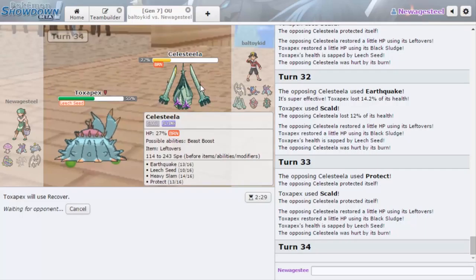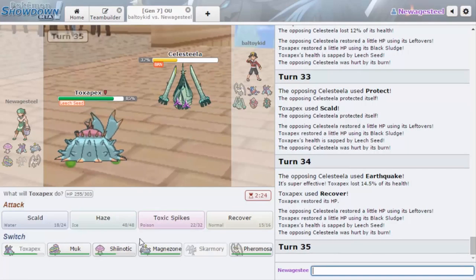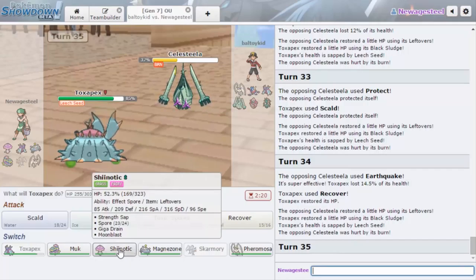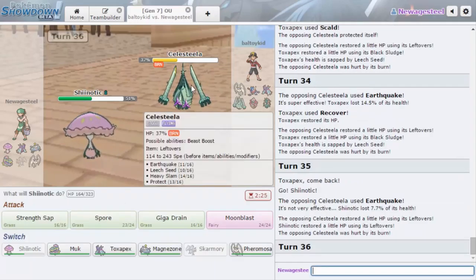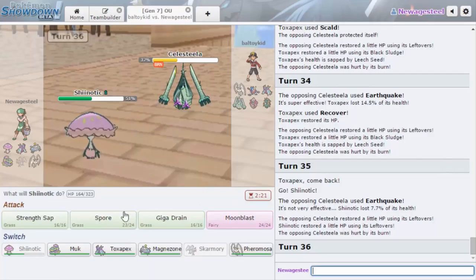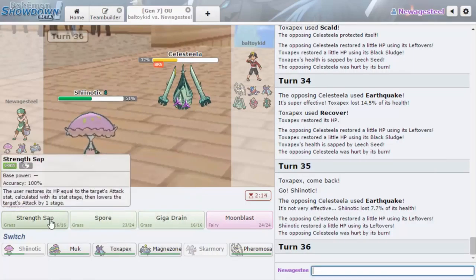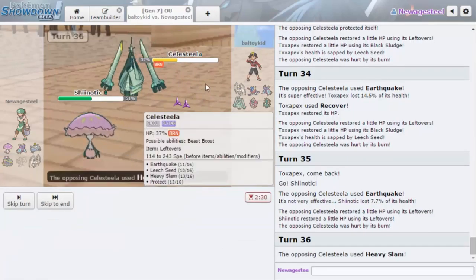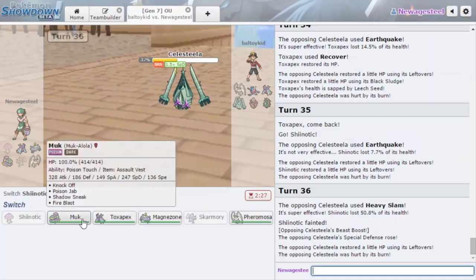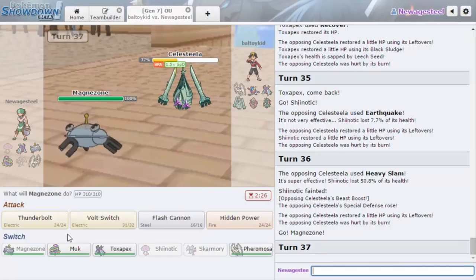Toxapex can stay in, I don't really mind his Celesteela getting health — it's just an annoying Pokemon to deal with. I just need a switch on something. I mean I do have Leftovers. I'm going to go Shiinotic here and hope he Protects. He goes for Earthquake again. I think he can knock me out with Heavy Slam — do I risk it? I really don't want to go into... well, cause what else would he go for? Alright, I'm just going Magnezone. I don't care, Celesteela still gets knocked out eventually.